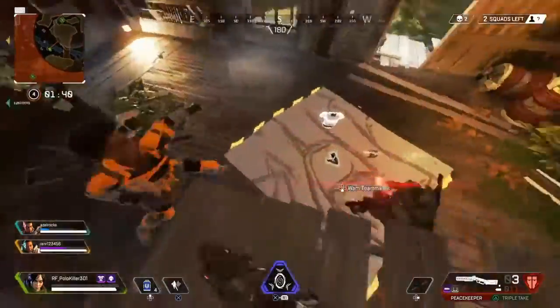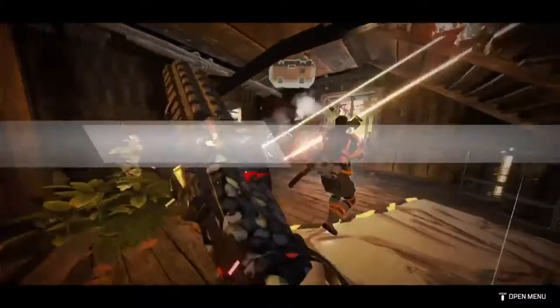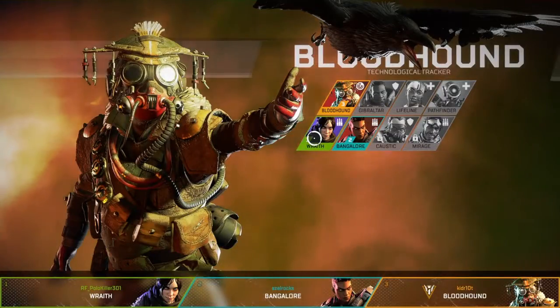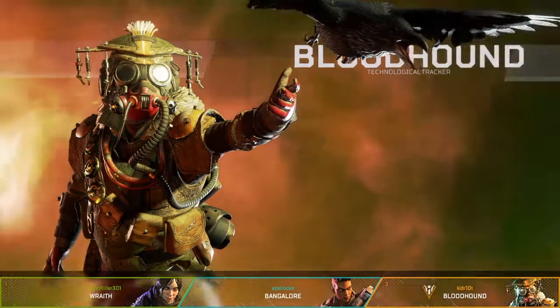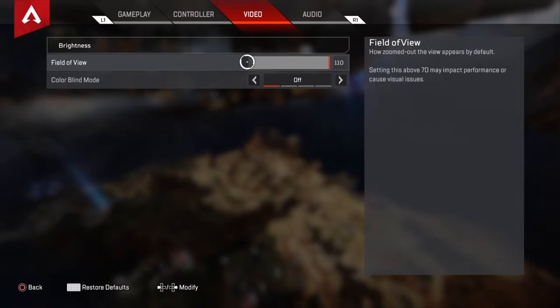Go to hold down Options on PS4, which is what I'm on — add me if you want to. Hold down Options, go to Settings, go to press settings, then go to Video and press Field of View, and then put it to 110.